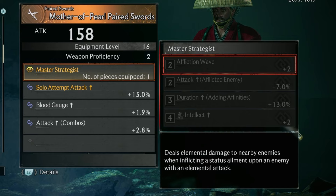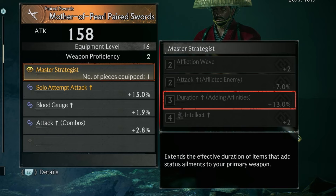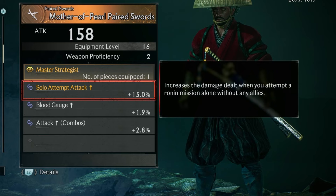It has Attack Afflicted Enemy, which increases the damage dealt to enemies with status ailments. Duration Adding Affinities, which extends the effective duration of items that add status ailments to your prime weapon and increases intellect. Then if we look at the Solo Attempt Attack, it increases the damage dealt when you attempt a ronin mission alone without any allies.